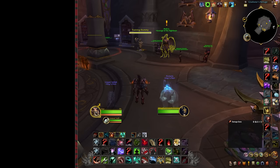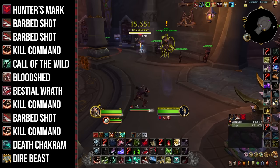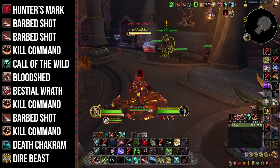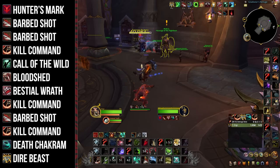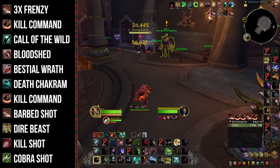For the single target raid opener: place Hunter's Mark on the boss pre-pull, then fire 2 Barb Shots into a Kill Command, followed by Call of the Wild. Then use Bloodshed and Bestial Wrath. After these cooldowns use Kill Command again, into a Barb Shot, then back to Kill Command, then Death Chakram, and finally use Dire Beast.